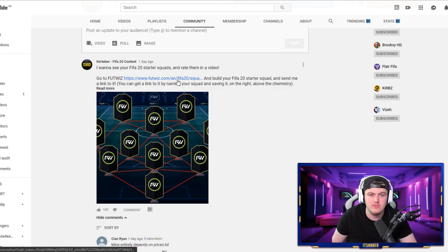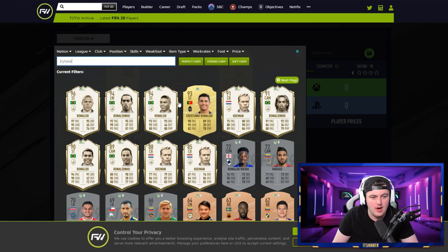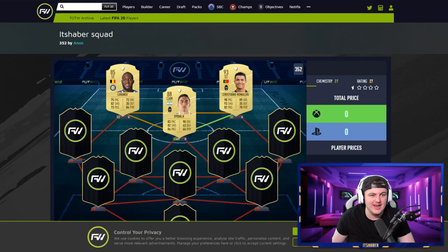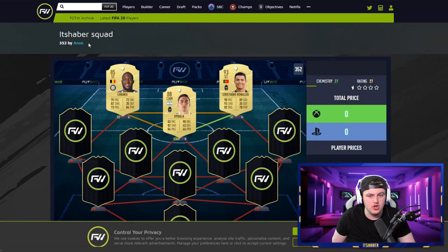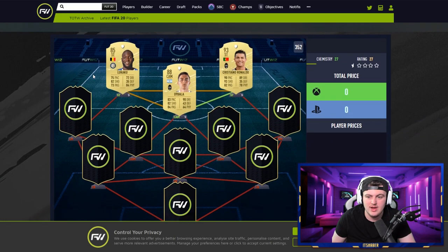Go on to FootWiz — I'll leave a link in the description to where you can build your starter squad. You have to build your squad, name your team, and click Save. Once you've saved it, at the top you actually have a link for your squad. Follow that link and it'll bring up your squad. Tweet me using hashtag ItsHaber and link your squad. You'll have to do this on phone or on PC, and I'll go through your starter squads in Sunday's episode.